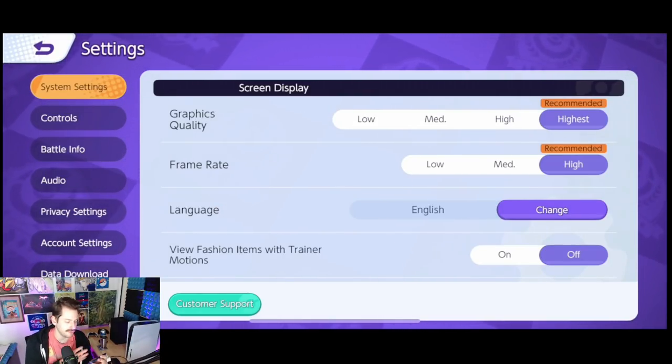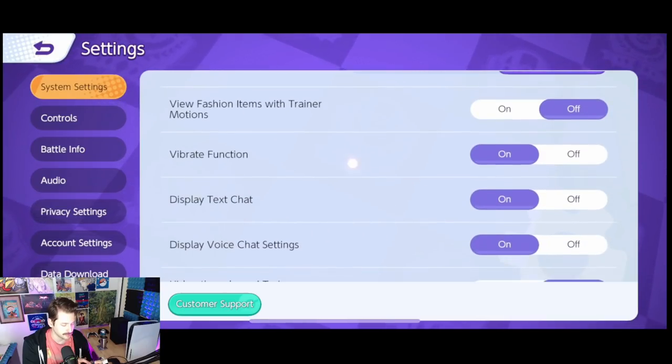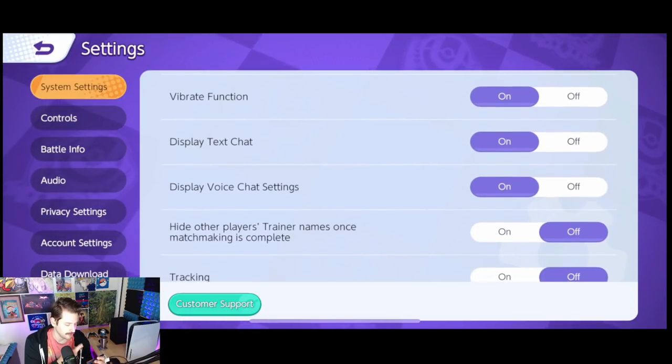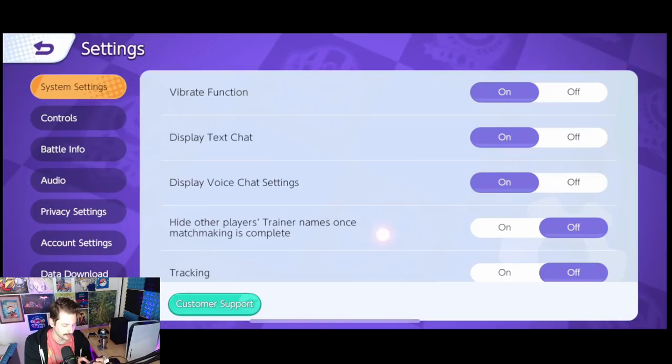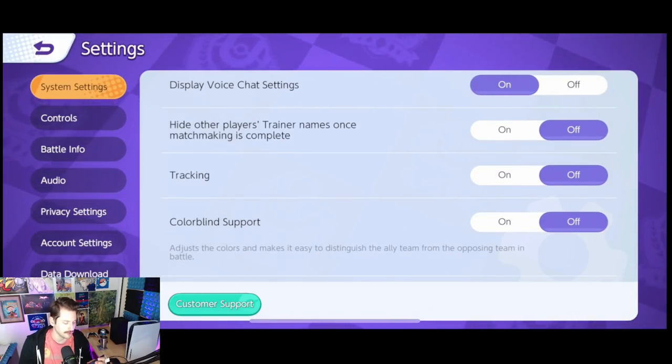As far as system settings, graphics quality is going to be based on your phone. I have a relatively new phone and haven't seen any issues with frame rate dropping, so I keep frame rate high and graphics quality high. Language, I'm keeping it English because it's the only one I happen to speak. All this other stuff — vibrate, display text chat, hide trainer names — you can do whatever you want with that.